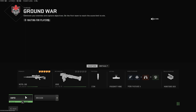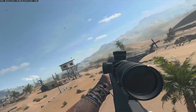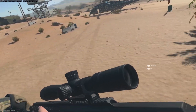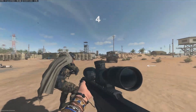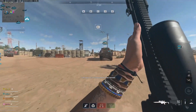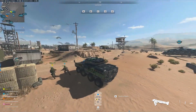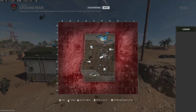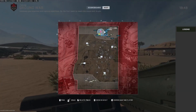So you want to level up your launchers and get all the camos done — I'll show you. First of all, get into Ground War. Equip your launcher as your secondary and get into a tank right away. Pull it out and get into the tank.